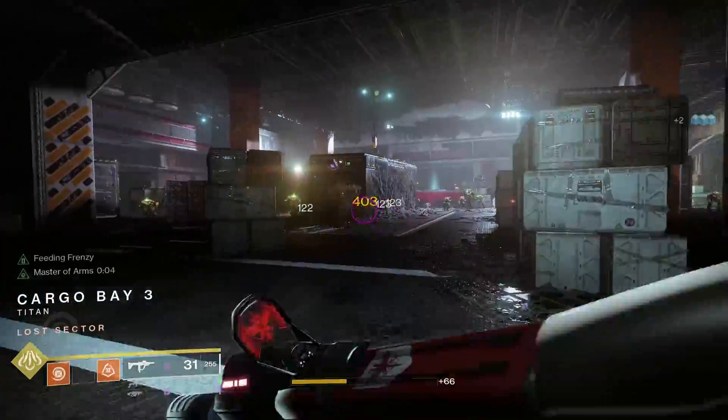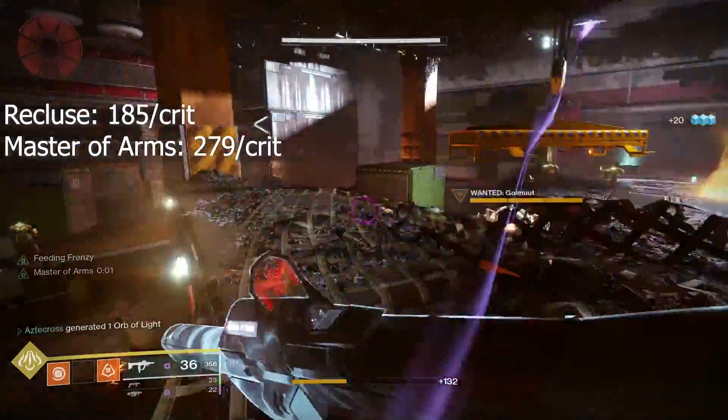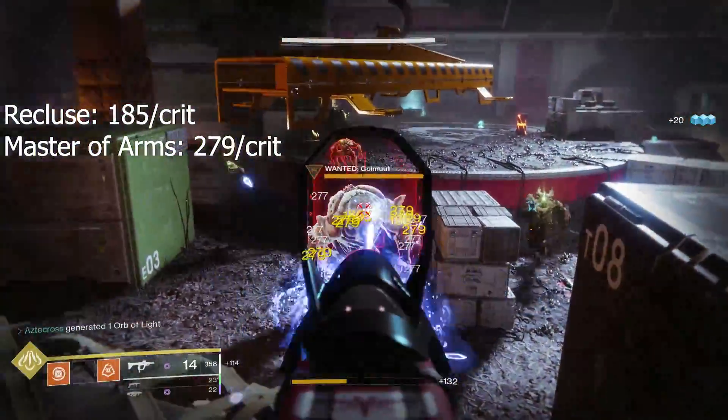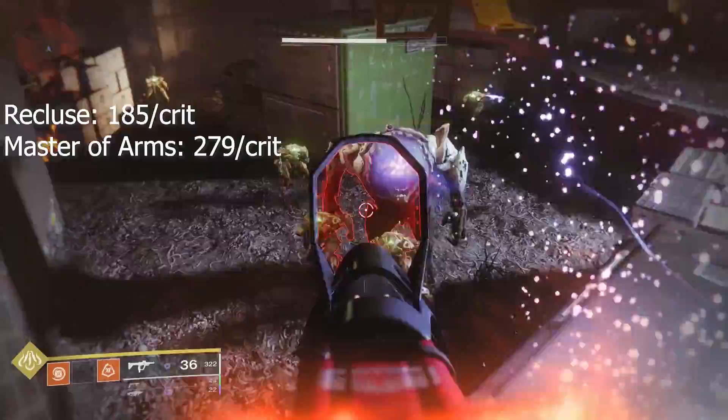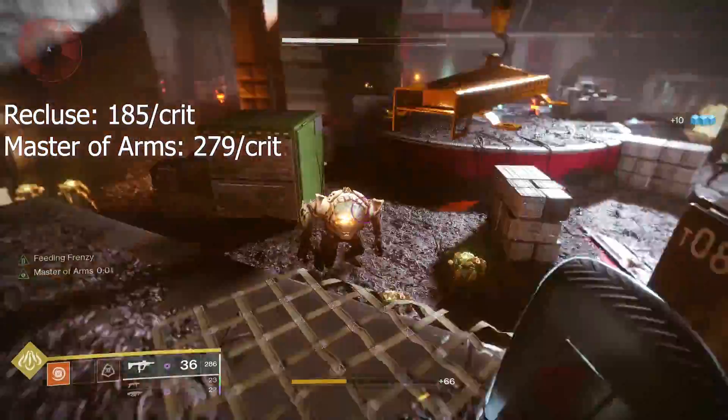When comparing it to Recluse, Recluse is doing 185 per crit on Greg, and even with Master of Arms, it's doing 279 per crit. But Master of Arms does not stay unless you're getting consistent kills.